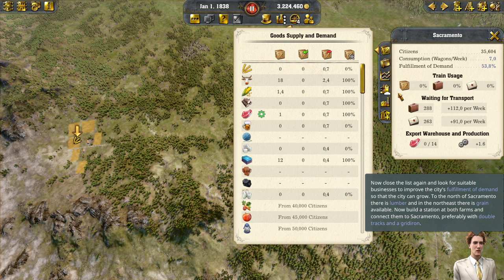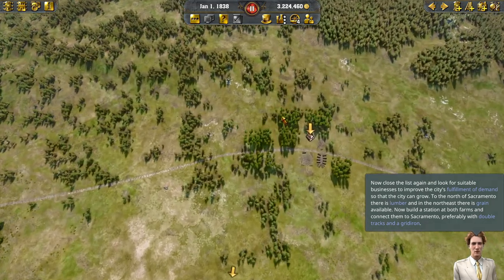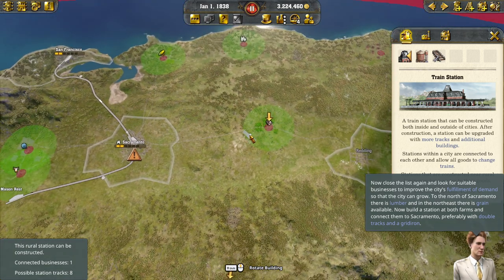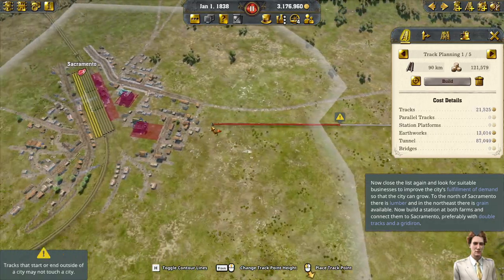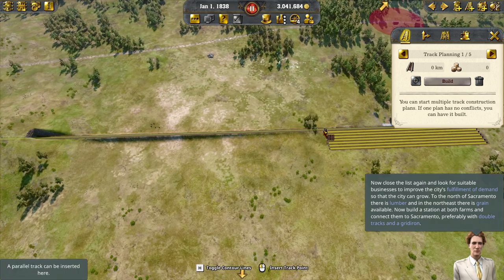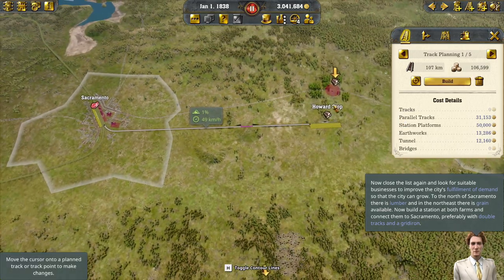Close the list and look for suitable businesses to improve the city's fulfillment of demand so that the city can grow. To the north of Sacramento there is lumber, and in the northeast there is grain available. Now build a station at both farms and connect them to Sacramento, preferably with double tracks and a gridiron. Let's do this one here and then do two tracks. That's pretty good - it's cheap, actually. Same - parallel. I think that one's good too.